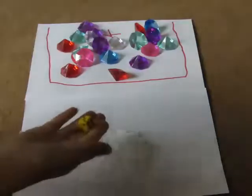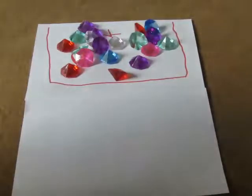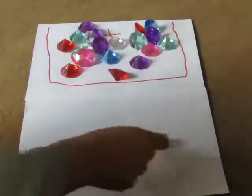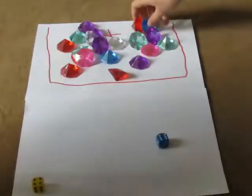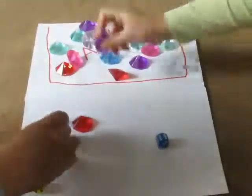I have a yellow dice and a blue dice. We're going to roll our dice. So Ellen has rolled a six and I have rolled a four. She takes six jewels out of the bank and lines them up, and I take four and line them up.